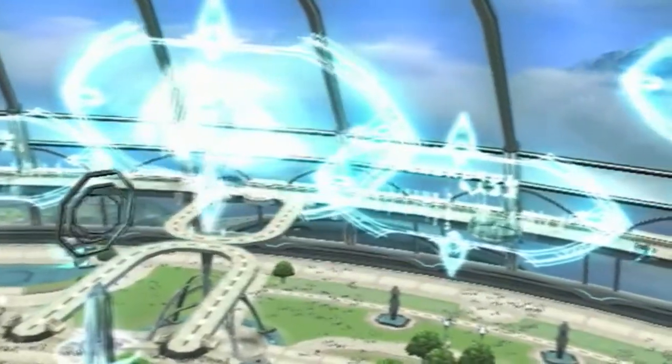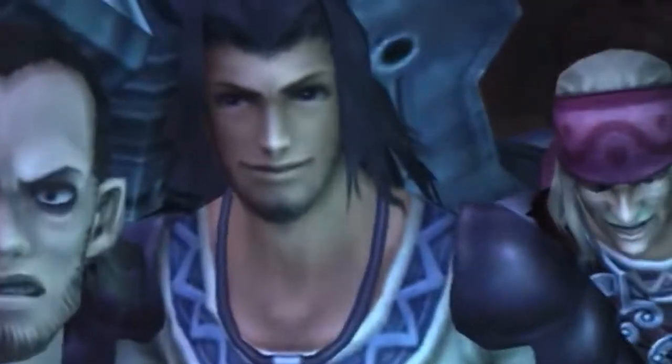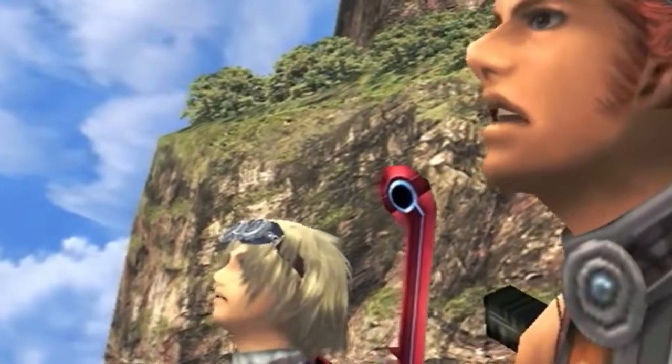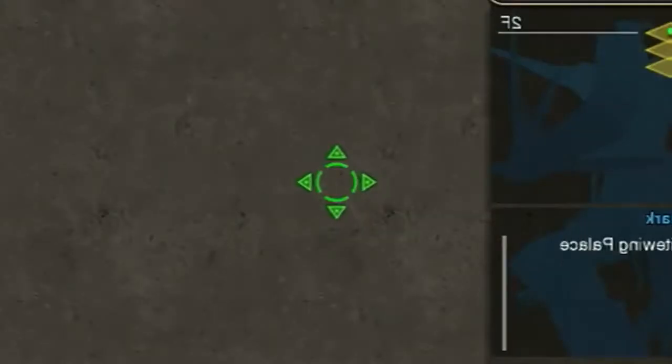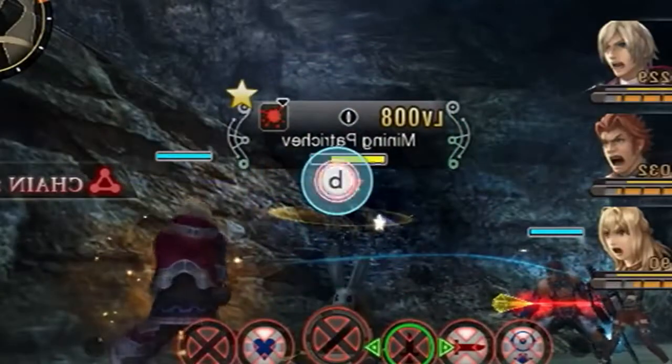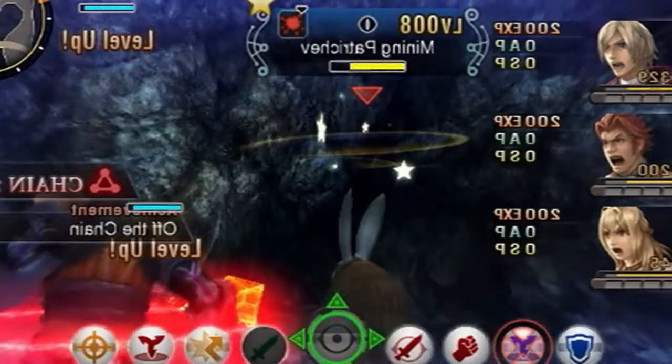There's a blade that the Homs use in order to fend off the Mechons. It's called the Monado, and Shulk is the only true user of it. He can wield the Monado and even use its power to see in the future. He uses this to defeat the Mechons and to save people throughout the story. He's a really compelling main character, and all the other characters are amazing as well.